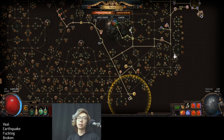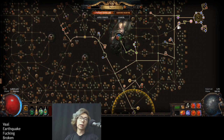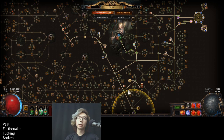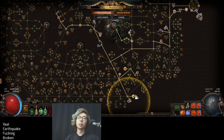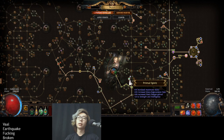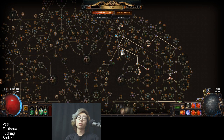I'll go into my passive tree first, and it's really spread out. I have Acrobatics, Phase Acrobatics, and Wind Dancer right away — these are my three main defensive nodes — and you stack these with Soul Catcher and Soul River for a ton of dodge and spell dodge. This is the Brutal Restraint Traitor keystone I was talking about. Beyond that, the most important thing is that I'm prioritizing flask effect on my tree — it appears here, here, here, here, and then all the way up here.